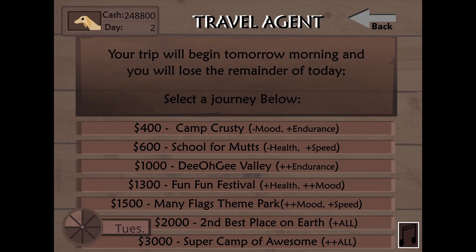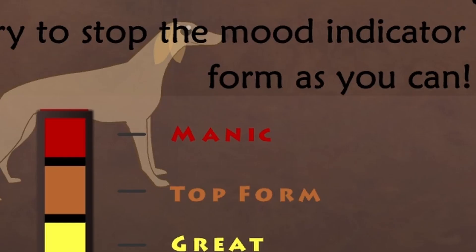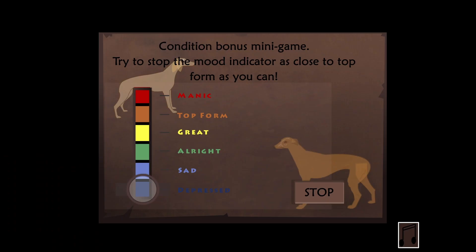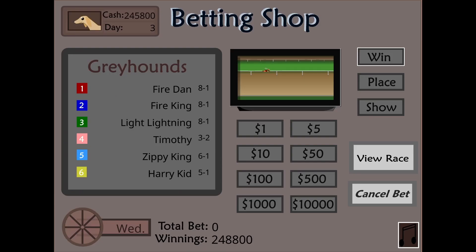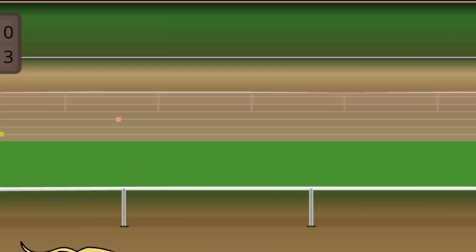Looks like it's race day — time to make some money off our dog. One of the mechanics for this game is a mood meter where we essentially try to see what mood our dog will be in. On one end it can be depressed, and on the other it can be manic. It's great to know our dog is bipolar. Anyway, we'll aim for manic. We're going to bet everything on our dog because you're about to see what a dog on steroids looks like. If they did a piss test on this dog, it would melt the cup.